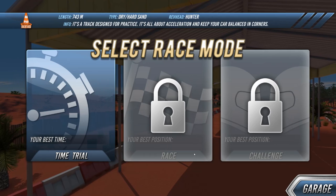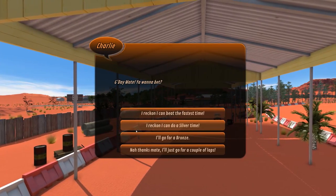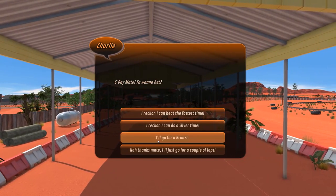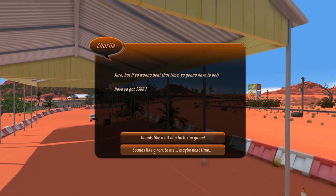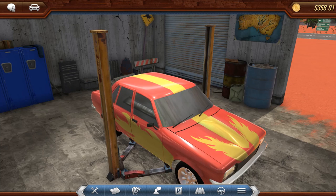Let's try the backyard out and see what happens. Select race mode — time trial. We're actually going to be in a race now. I reckon I can beat the fastest time — I'll go for bronze. 500 bucks — I don't even think I have that much. Maybe next time. So we actually do have to spend money to race. Maybe we shouldn't race just yet.